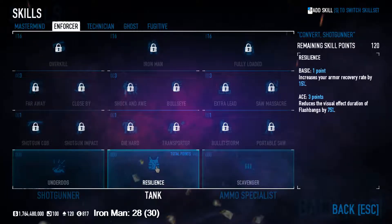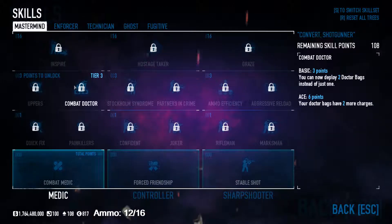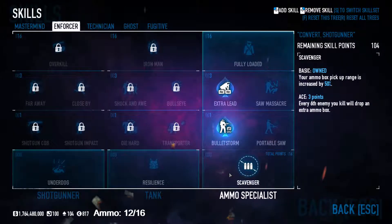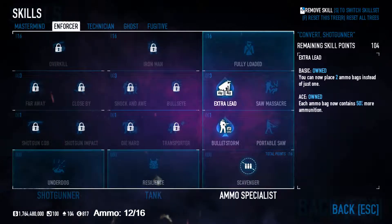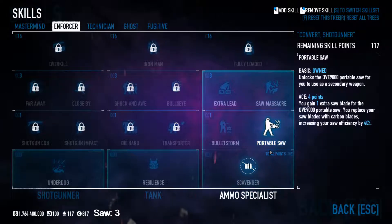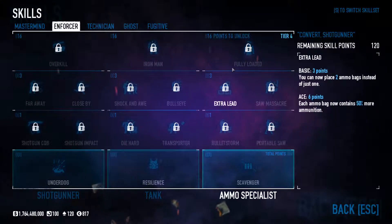For ammo, don't bother running it honestly, because you're going to be getting doc bags since you have to get Inspire anyway. If you want ammo skills, it's 12 for basic or 16 for good ones. Maybe you could spend 3 for secondary Saw — I could see that being right — but normally you just ignore Ammo Specialist; it's irrelevant.